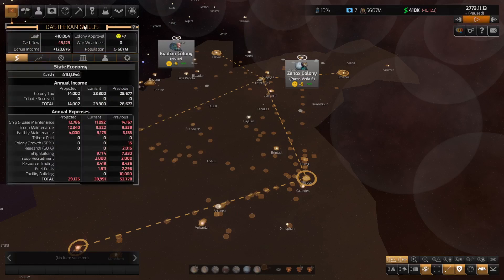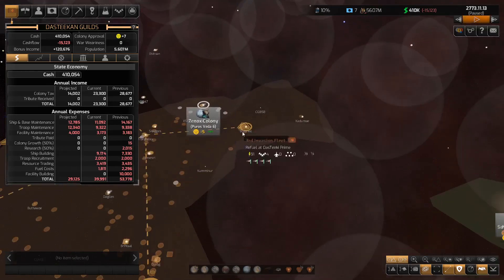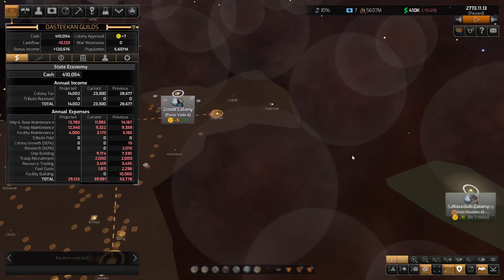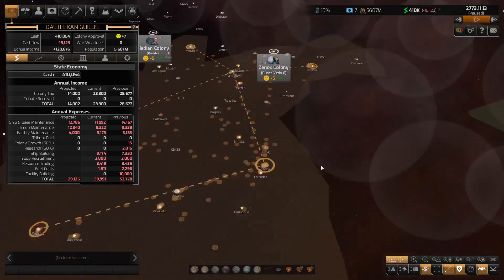Our cash flow is going backwards because we've just taken over the Xenox colony. There's another Xenox colony to take over but no great rush on that one. We have the Boscarans out this side — I was half thinking of trying to take their world but I don't think I will. I had a quick look before starting and I'm thinking I'll need to reshuffle things a little.